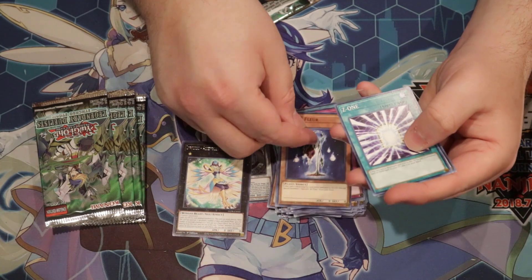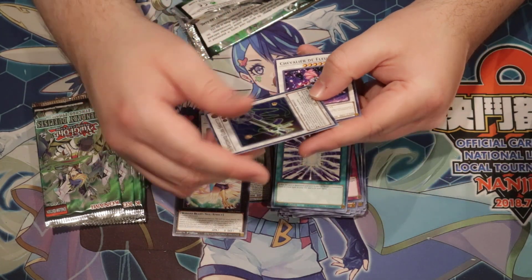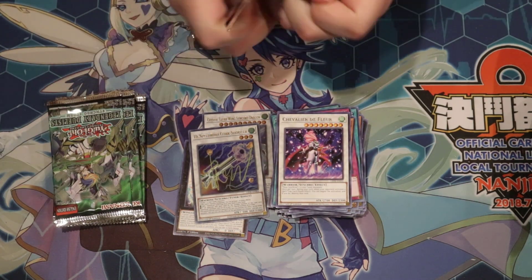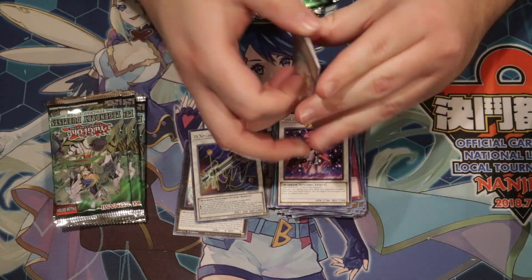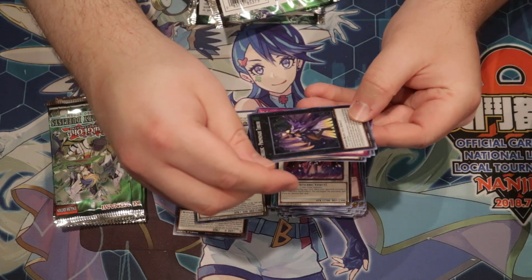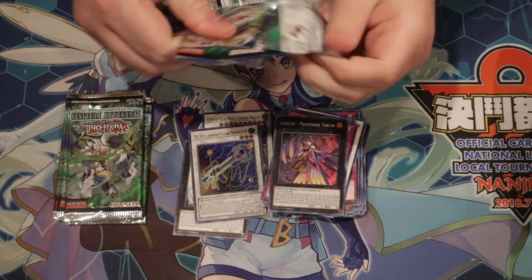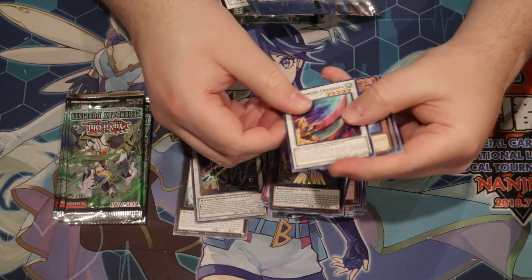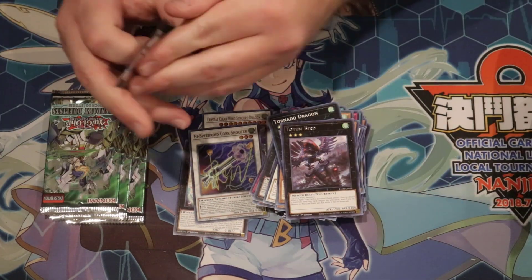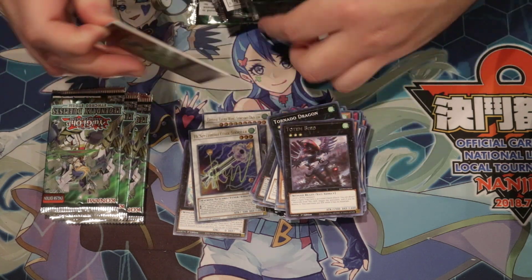Alright, Liberty's Last, Nacro Z1, and we got the Speedroid Quark Shooter and the Chevalier de Fleur. We're two Ultras in. Next pack — we got the Promade Thrush, that's a good card. High Speedroid Chumbara, Synchro, Takum Tomborg, Tornado, and Totem Bird. How many Totem Birds can we pull?